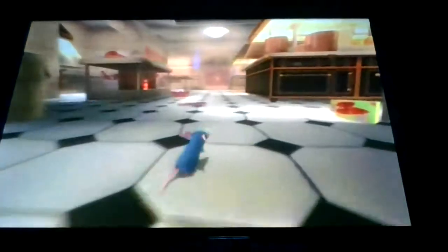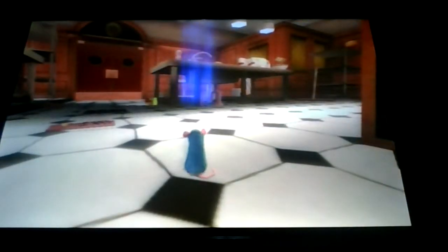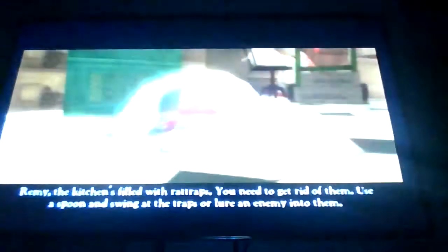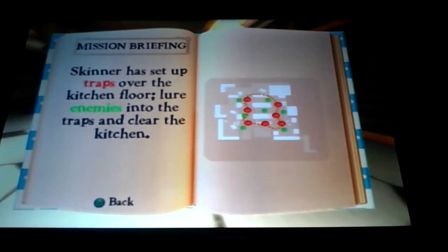I don't know if you can hear it — you can hear him banging the door, but don't worry, he's never gonna come out of there. It's locked. And that's our next mission. This one's kind of similar to the Mousetrap mission in the City of Lights. You can see these enemies I was talking about earlier — these enemies are called shrimp. They hit you. Here's the goal: Skinner has set up traps over the kitchen floor. Lower enemies into the traps to clear the kitchen. The red dots are the traps and the green are over the enemies — the buckets of enemies.